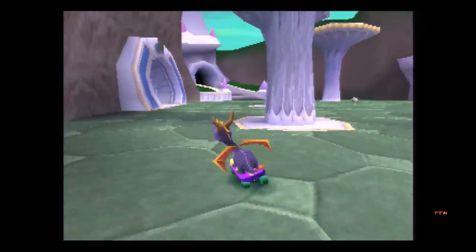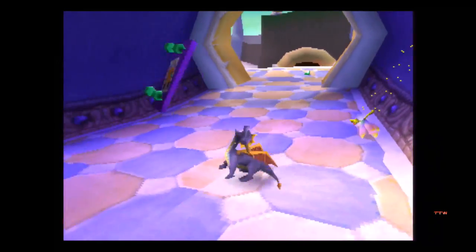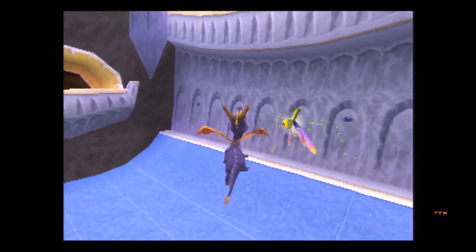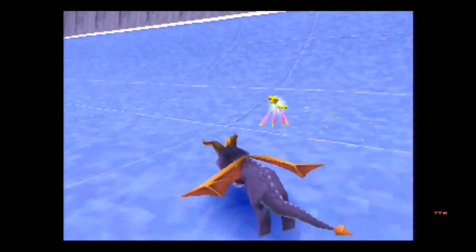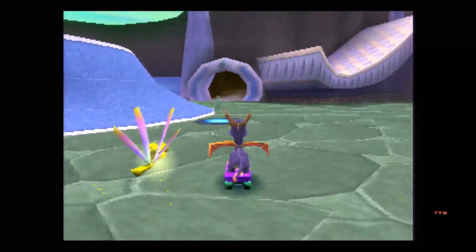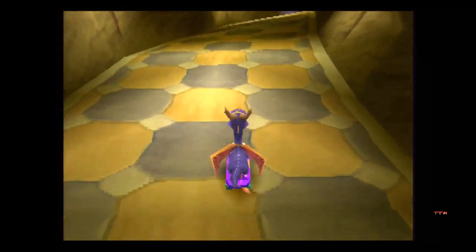Woohoo! Wait a minute — wait a minute! So I don't think those enemies are going to give us the green gems. I think they're in here somewhere, because we just found one — that's a good sign. Though where the other ones are, I'm not 100% sure. There was a ramp going around up there that I never checked, so let's go that way.